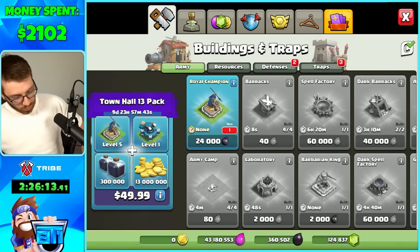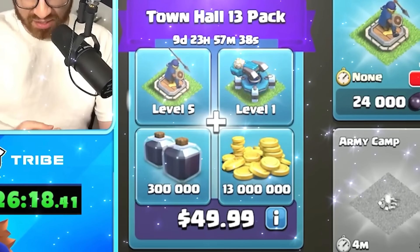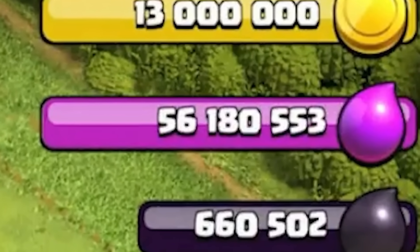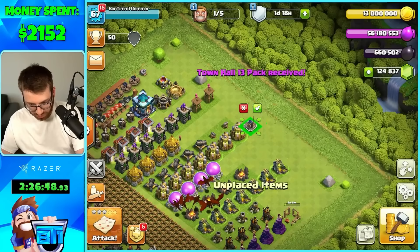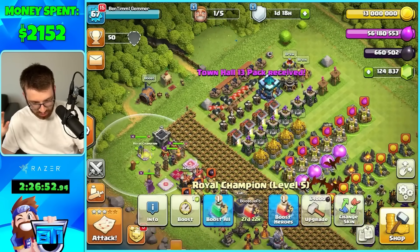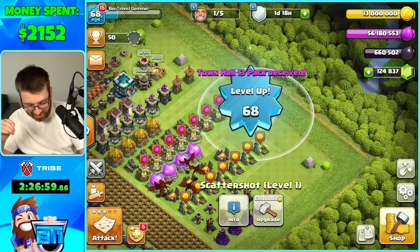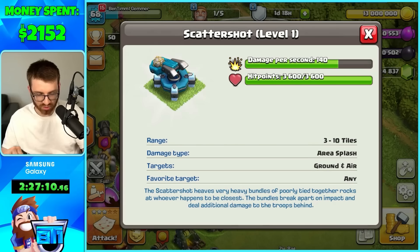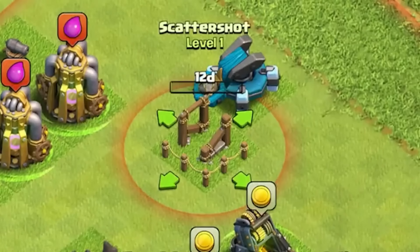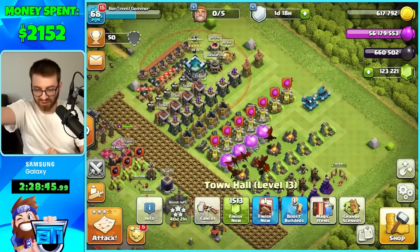We saw this insane offer in the shop — we're getting this Town Hall 13 pack. We get a level 5 Royal Champion and a Scattershot. Look — we have 56 million elixir! We're a Royal Champion! All heroes done, placing the Scattershots. I don't even know what this thing does — oh, so it's kind of like a Penny Shot. We got our other Scattershot done, and now we're on to Town Hall 14.